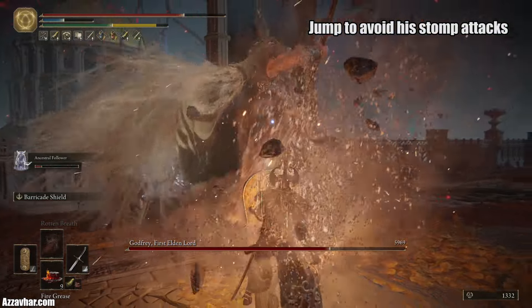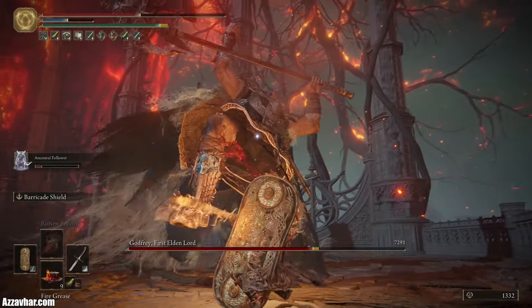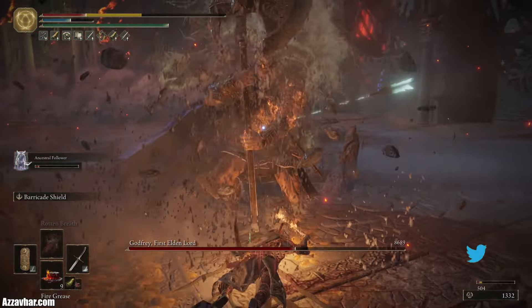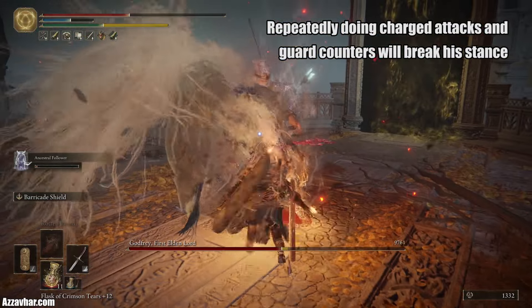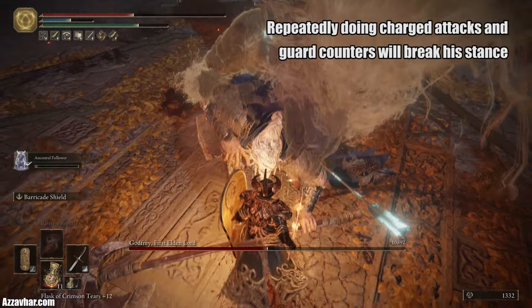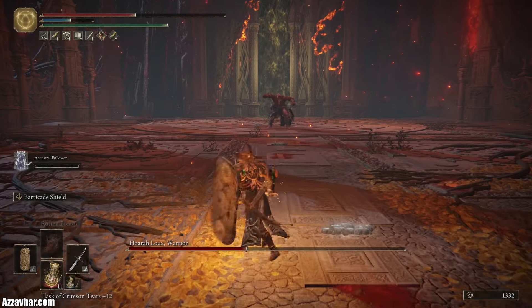Watch out for the fissure because it hurts a lot. You can jump over that foot stomp. Try to get in some guard counters and stance breaks — shield up, hold down right trigger, and hit him with a charged attack. Try and get in more guard counters: shield up, guard counter. And you can stance break him like so.